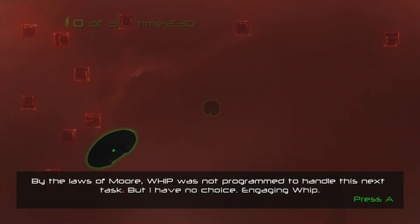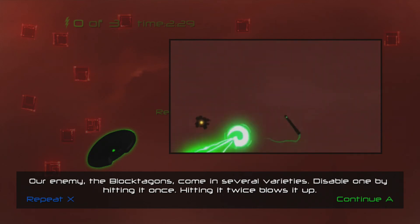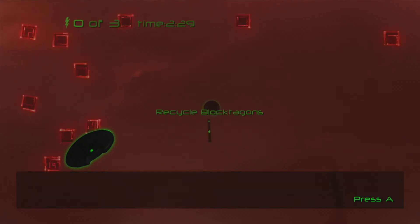By the laws of Moore, WIP was not programmed to handle this next task. But I have no choice. Engaging whip. Our enemy, the Bloctogons, come in several varieties. Disable one by hitting it once. Create chargers by pushing...